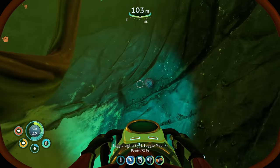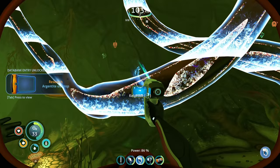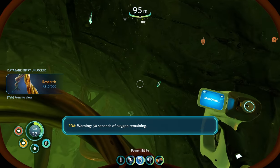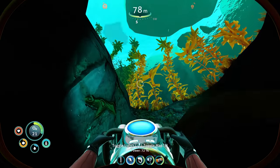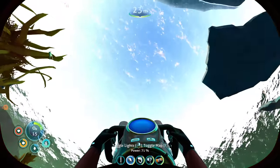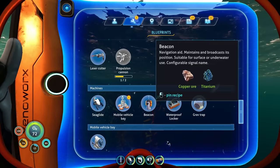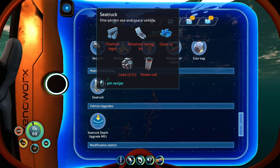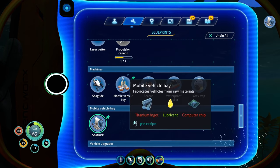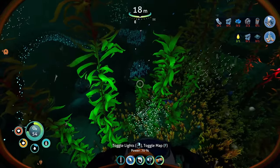It probably wouldn't be a bad idea to scan some of these things either. Scanned — kelp root, scan that, why not. 30 seconds of oxygen remaining, let's head out. We've got the mobile vehicle base station now. Do we already have the sea truck unlocked? I think we did last episode. Oh it looks so pretty outside. Sea truck — yes, it's unlocked! We actually do need lead. Let's pin the sea truck and the mobile vehicle base station. Titanium, computer chip, advanced wiring kit, titanium glass, lead, power cells.